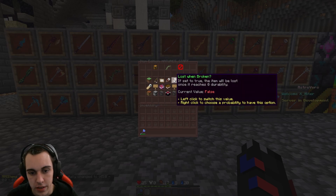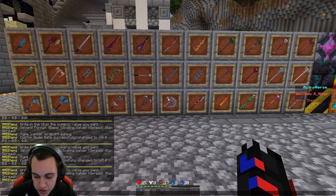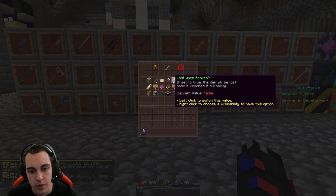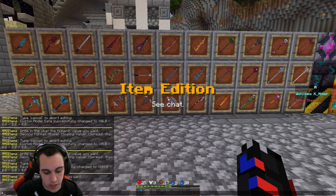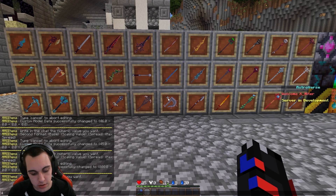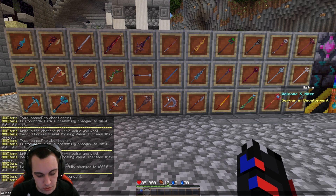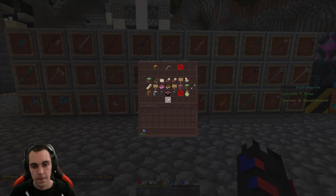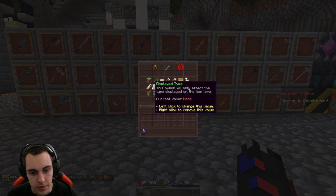We're going to set the maximum durability to 800 since it's a nature weapon. Set lose-on-broken to false. Now change the display name — since it's nature, we want a golden color. Call it 'Nature's Longsword.'